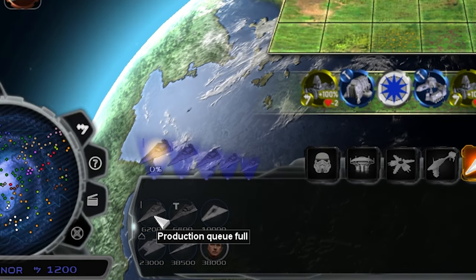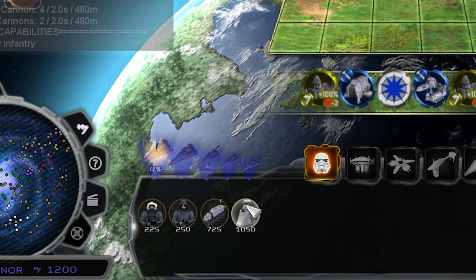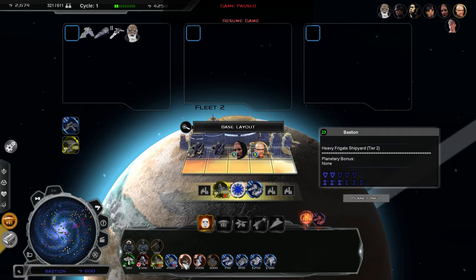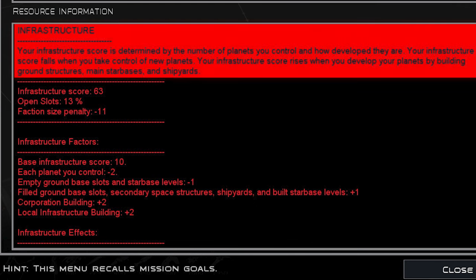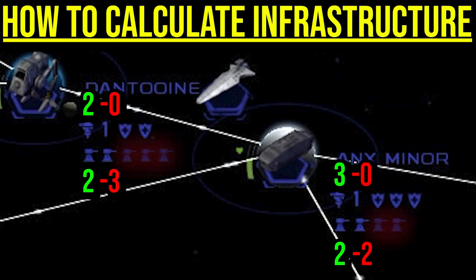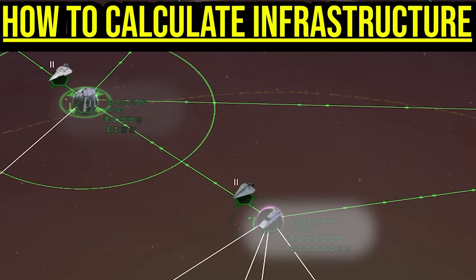Once you start making so much money that you're unable to spend it all, time becomes your most important currency. To prevent delays in construction, you must maintain good infrastructure. In the latest Thrawn's Revenge update, infrastructure is a newly introduced mechanic that helps prevent snowballing to an easy victory or defeat. Your infrastructure score is calculated by adding all of your ground structures and shipyard levels together, then subtracting by the number of unused build slots. Let's say you own two planets: Coruscant and Borleers.